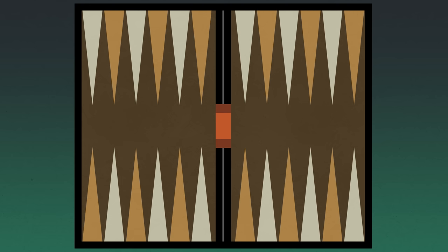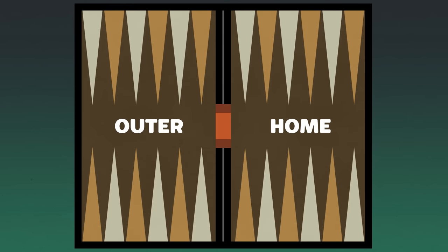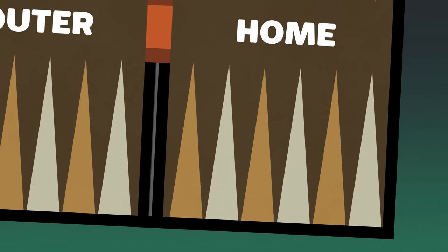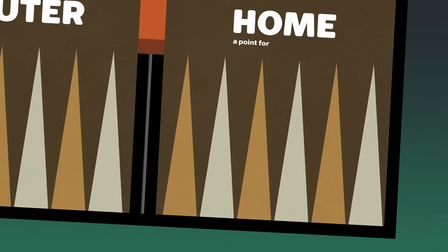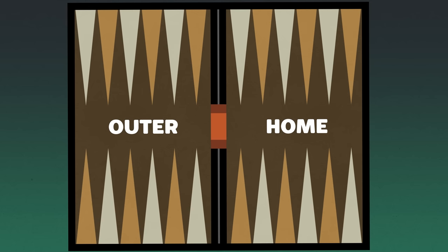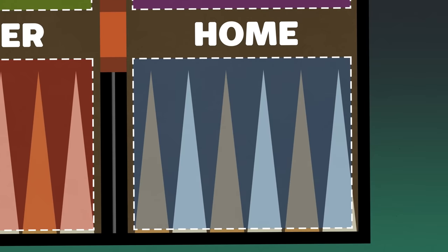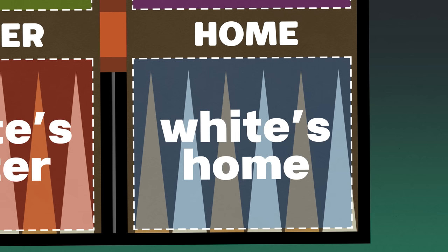Usually backgammon boards are hinged in the middle, so they split into two halves: a home board and an outer board. Then each of those boards are designed with a set of six spikes called points — one on the top and one on the bottom edge, both pointing inward toward the center. You can think of the board as being divided into four areas. Each area is named after the side of the board and the player sitting nearest to it — for instance, this area is the home board on the side of the player controlling the white checkers, so it would be referred to as white's home.